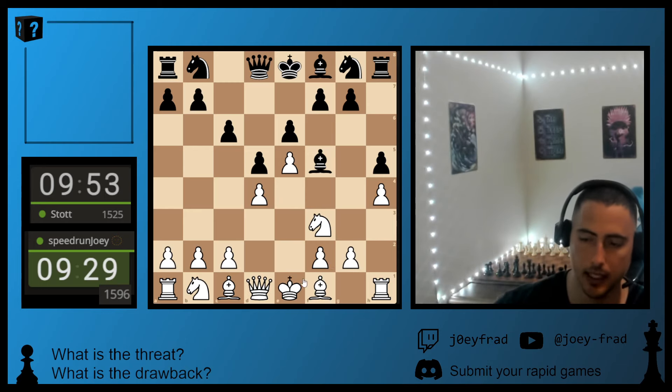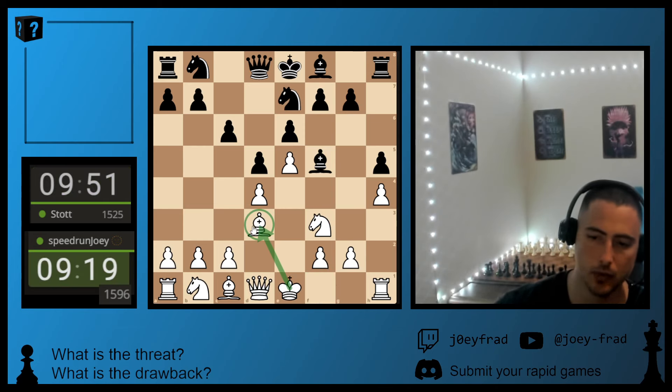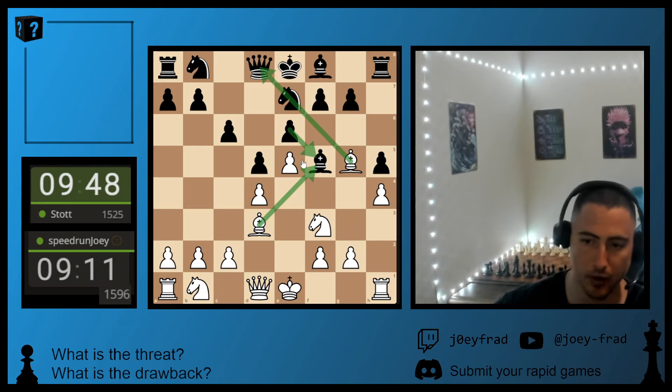So that's fine - we have this square. We're going to develop our Bishop and offer the trade. He's going to develop his Knight to protect the Bishop. We're going to develop our Bishop, pin the Knight, re-threatening the Bishop to double his pawn structure.